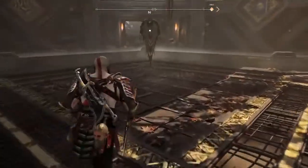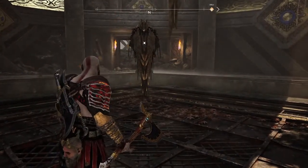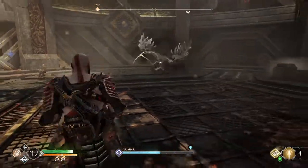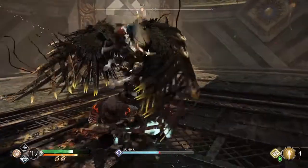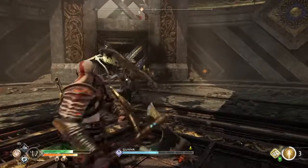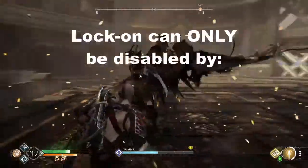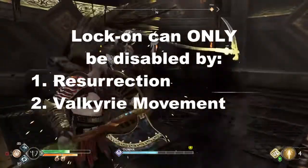Lock-on mechanics. Ensure your lock-on is enabled in the settings — detailed instructions are in the video description. Press R3 to lock on whenever a Valkyrie is in front of you. When Kratos is locked onto an enemy, all of his movements and attacks will be oriented towards that enemy, making use of the right analog stick unnecessary. Unfortunately, there's no audio cue for a successful lock-on, nor for lock-on being disabled. Kratos will remain locked onto the Valkyrie throughout the fight, and there are only two things which can disable it: resurrection and Valkyrie movement.